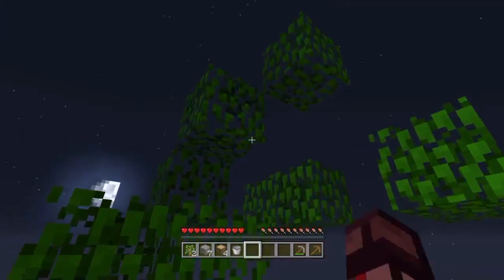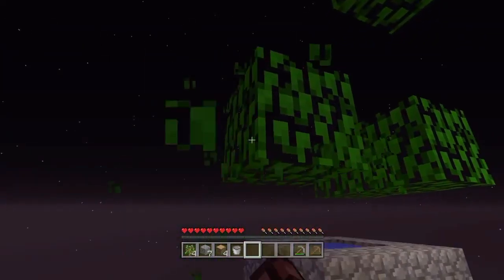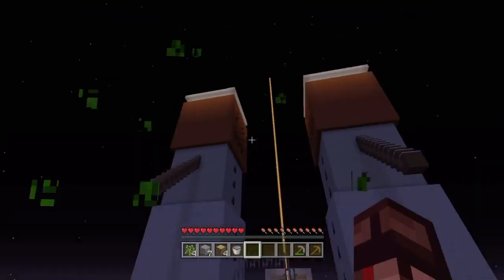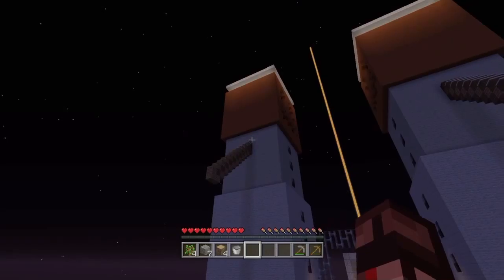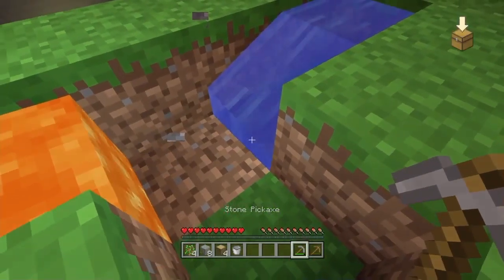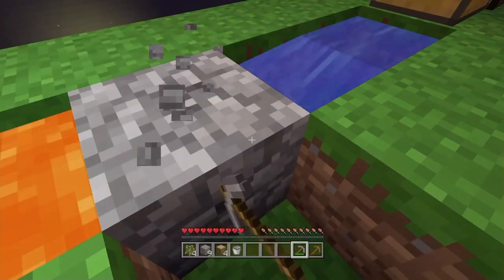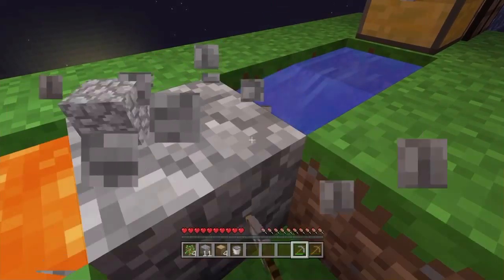I remember last Skyblock we had it nice — we had an auto farm and everything. We've got four saplings now, we need to expand. I'm going to get enough to make a tree farm real quick. Look at the halos on the trees — this actually looks really cool, it's like glowing. The grass is so green and vibrant.